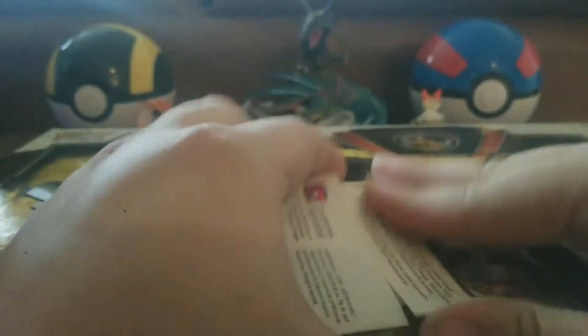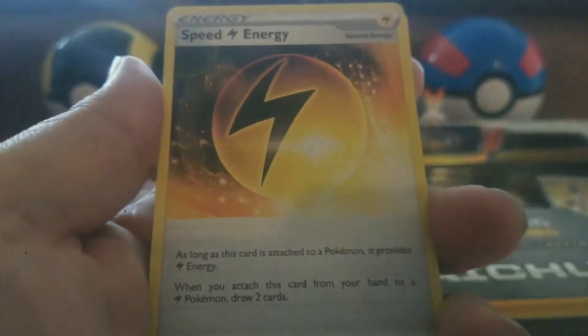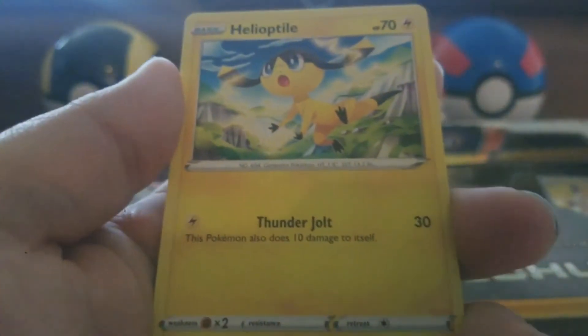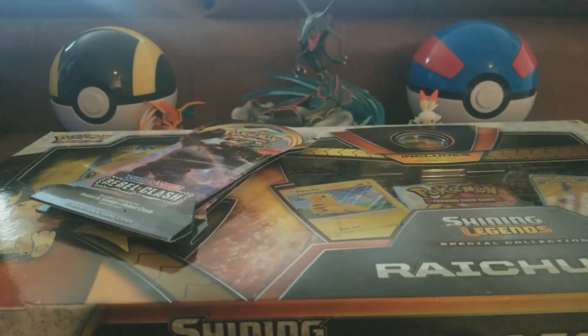Let's see what we can get out of pack number three. The pull ratio I usually get on these is about 50% — that's about the ratio I've been getting on the Rebel Clash single pack blister pack. Here is the code. We have a Leaf Energy, Speed Energy, Pelipper, Palosand, Natu, Trubbish, a Pidove, Helioptile, Voltorb, a Beedrillreverse Holo, and a Stormjourner Holographic. At least we're getting Holographics and not just regular rares. Two for three on that.